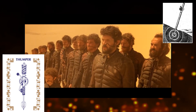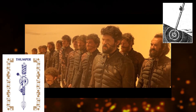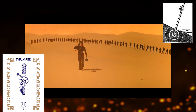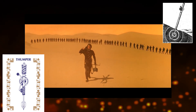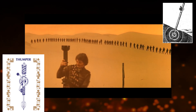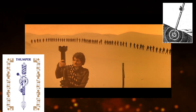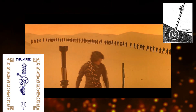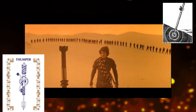The thumper worked by being driven into a windward-facing dune and activating the clapper mechanism, which would make a drum-like thumping noise, attracting a sandworm to the location. The Fremen would use the thumper to bring a sandworm to their location so they could ride it, or it was used to get a sandworm away from a location or person that was in danger.